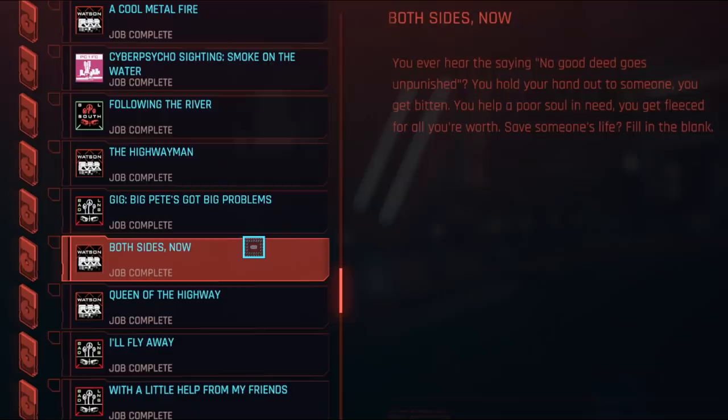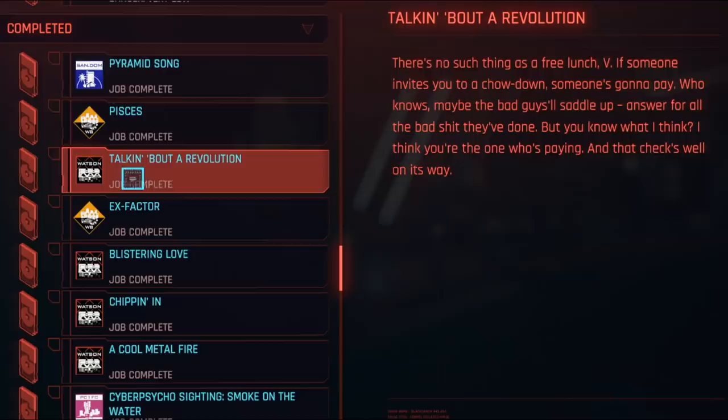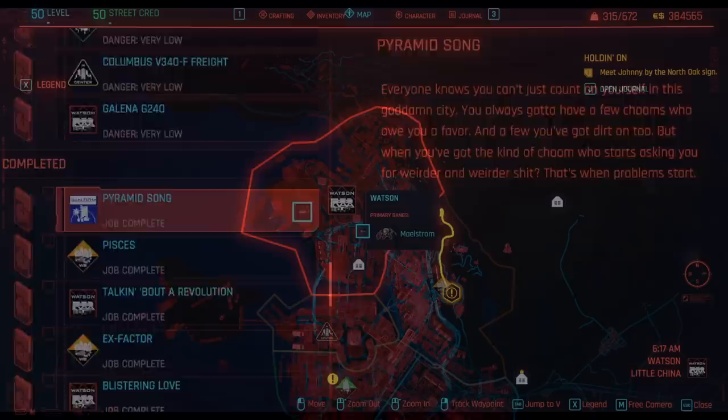A few days later after this quest, Judy will call you and give you a new quest called Both Sides Now. After you finish that quest, she will call you up again and you'll have to do the side quest called X Factor. Once again for Judy. Then after you finish that, you'll get this side quest called Talking About A Revolution, which is a conversation that takes place in her apartment. After that quest, you'll get a quest called Pisces, and then finally you will get the last quest called Pyramid Song.